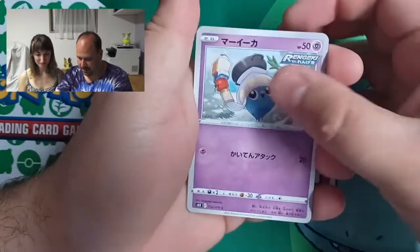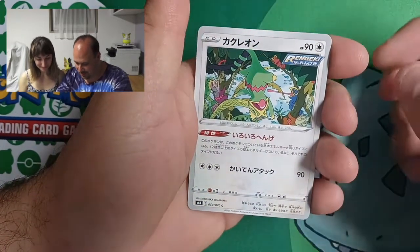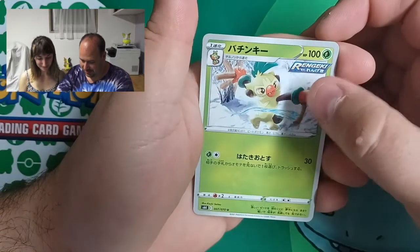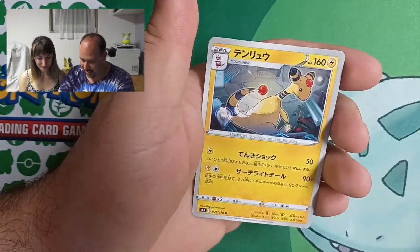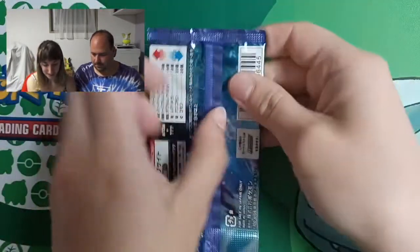And we have Inkay, Marit, this beautiful Kecleon, this is Twiki... Ampharos! And Ampharos! Okay, let's continue!